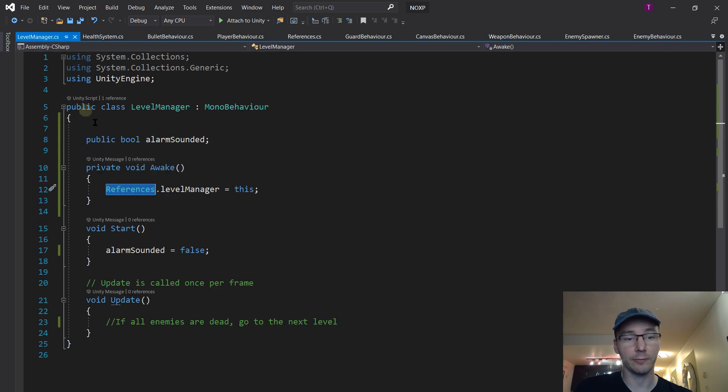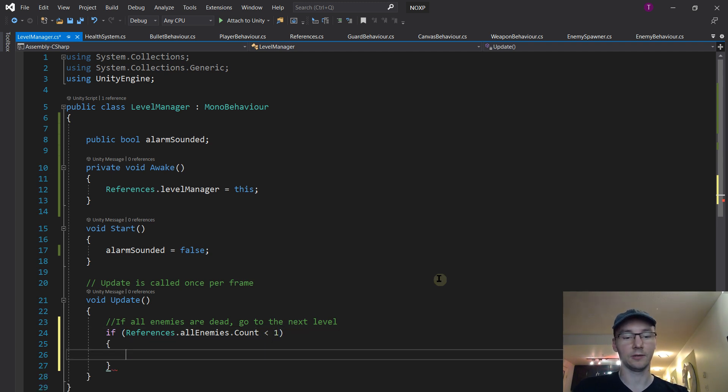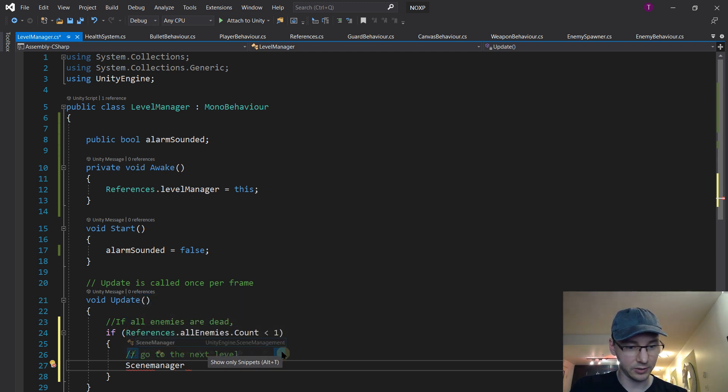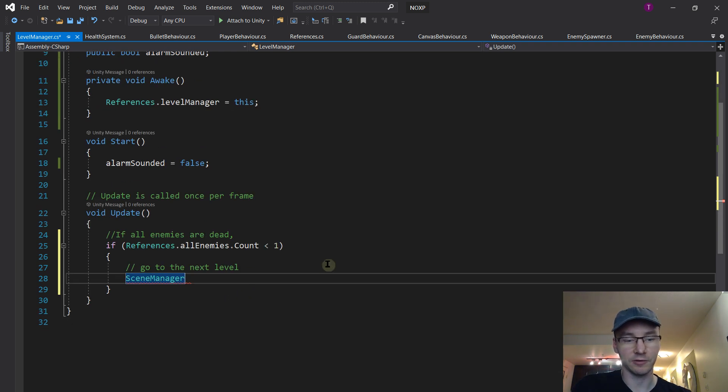So we have a list of all enemies now. What does Level Manager need to do? The check is: if references.allEnemies.Count is less than one, then the level is over - and now we go to the next level. How do we go to the next level? We have SceneManager - it's not recognized by default, but if we hit Ctrl+J it gets suggested, and when we click it, it imports a reference to UnityEngine.SceneManagement. Then SceneManager.LoadScene() - it wants the name of a scene.